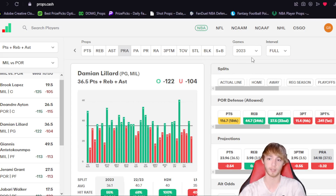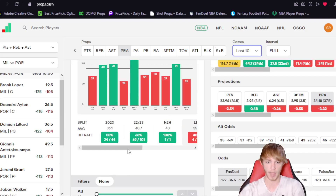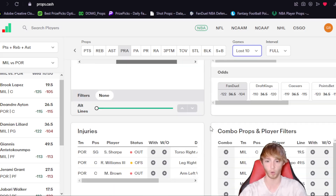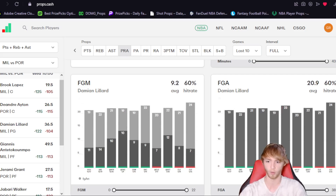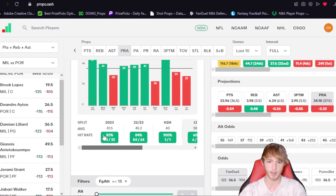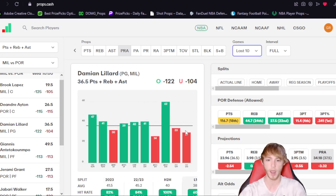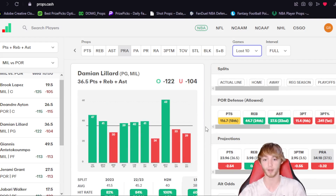He's over this line in some 55% of games already so far this season. As long as this game stays close — which I think Portland can keep it close, they've been solid for the most part as of late — I'm thinking Damian Lillard should have a great game with just a crap ton of field goal attempts. He's already seen 19 or more field goal attempts in six of his last 10 games. And in games where he sees 18 or more field goal attempts, he is over this line in 82% of games.